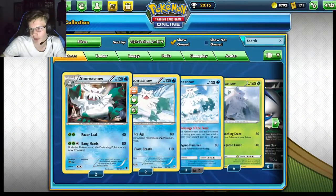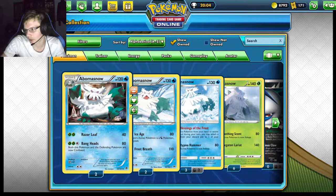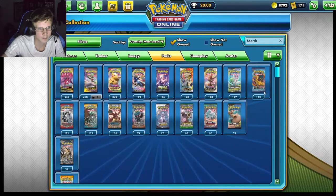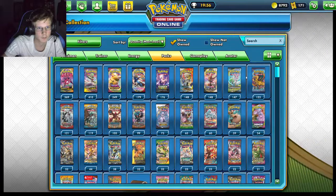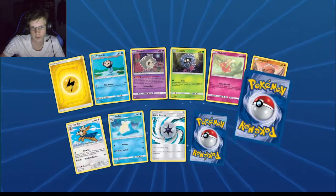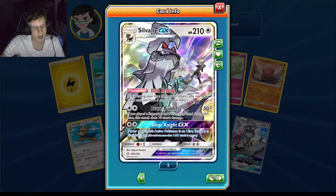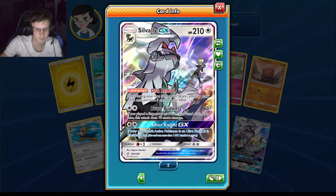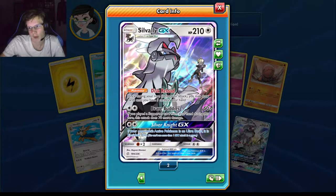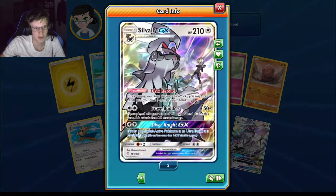I want to get rid of these packs — the next giveaway is going to be for another three Champions Path packs. Let me open some more. I want to get something good. If you guys are liking the stream, make sure to leave a like and subscribe to the channel. Mimikyu — pretty trash. Salazzle — actually isn't this decent? I mean it's worth like one or two packs but I'll take it.